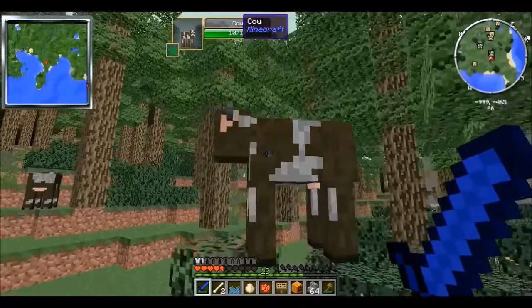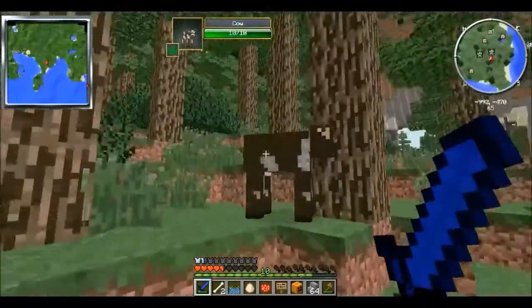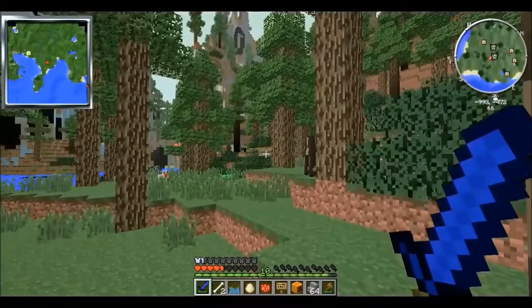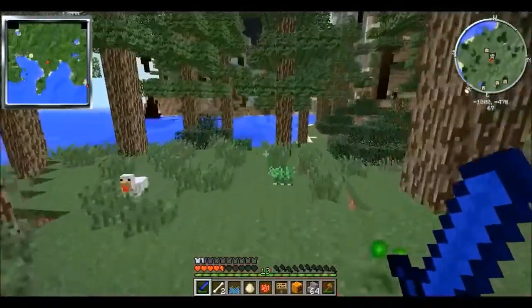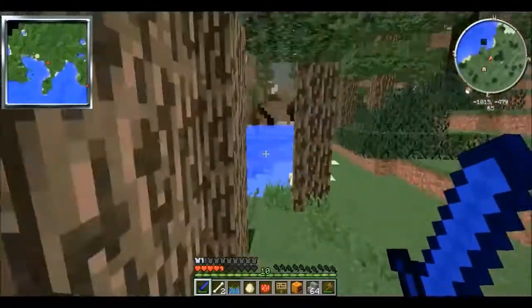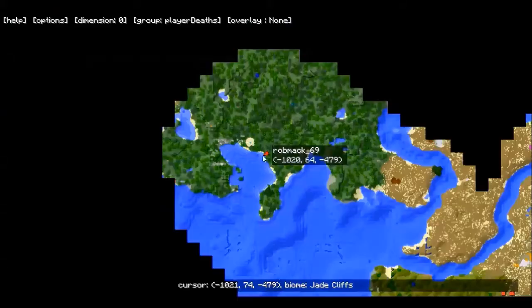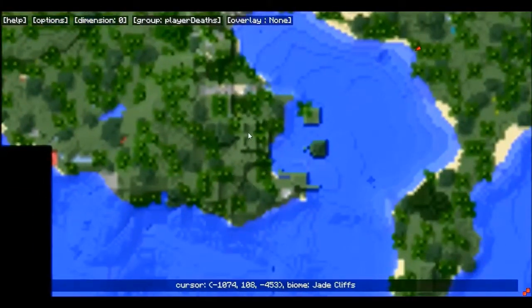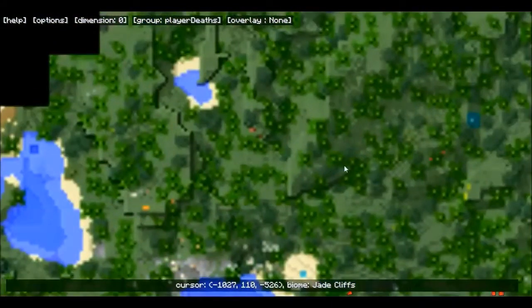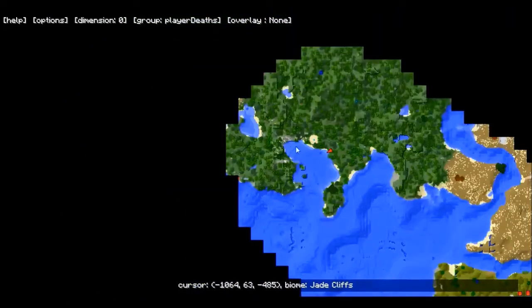Something is definitely going on — this should not be happening in a single player world. Definitely not with all the hardware and software that we got — we should be fine. So something is definitely up with that. Let's take a look at our map here. I thought that this looked kind of organized from the small map, but it doesn't appear to be. These jade cliffs would be cool to mine, but definitely not somewhere to live. So I guess we're still in the search here.